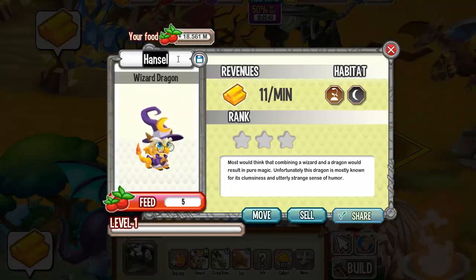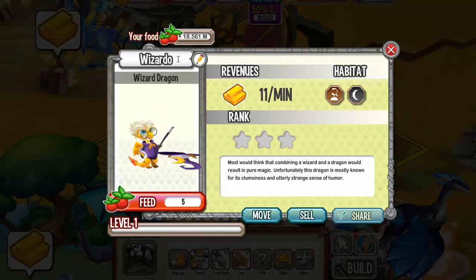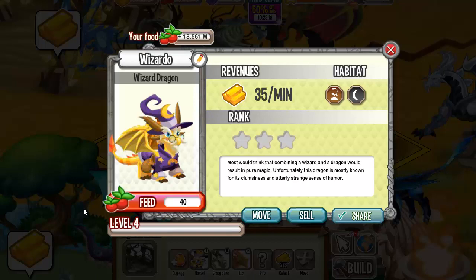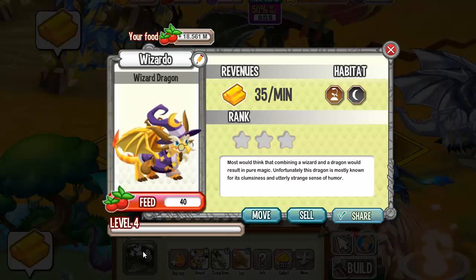So let's name this dragon Wizard Doe. Now let's level him up to see the other animations. At level 4, check him out.